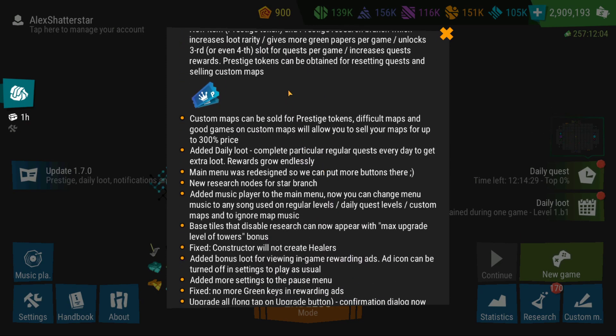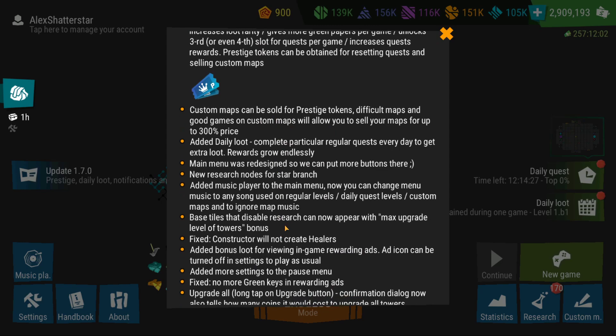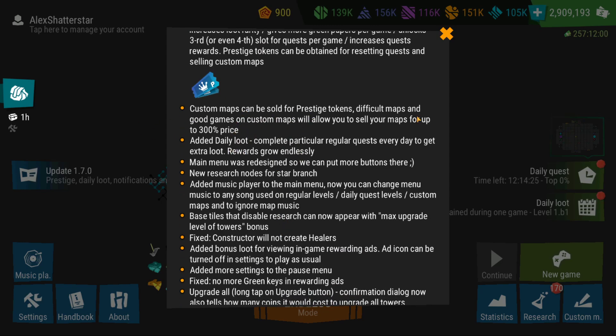Continuing on with the patch notes — custom maps can also be sold for prestige tokens.